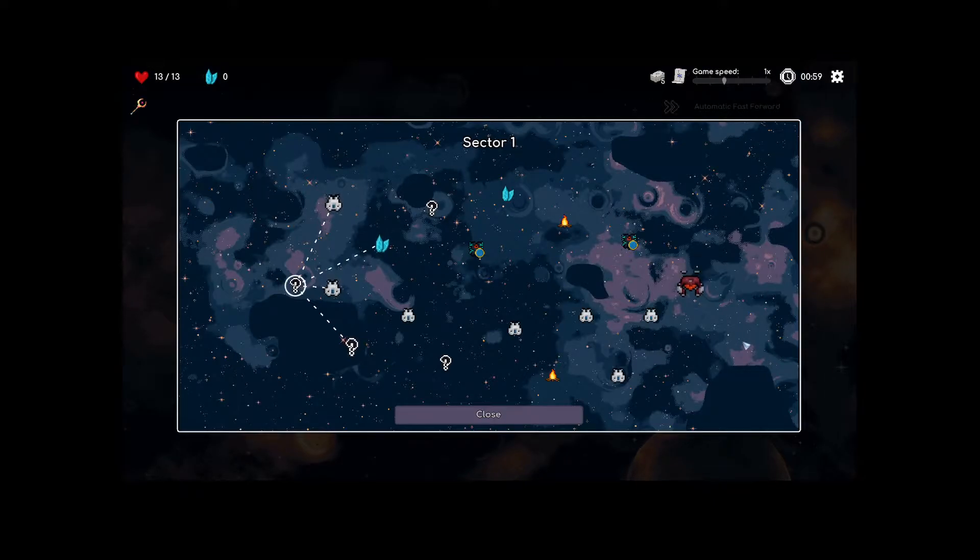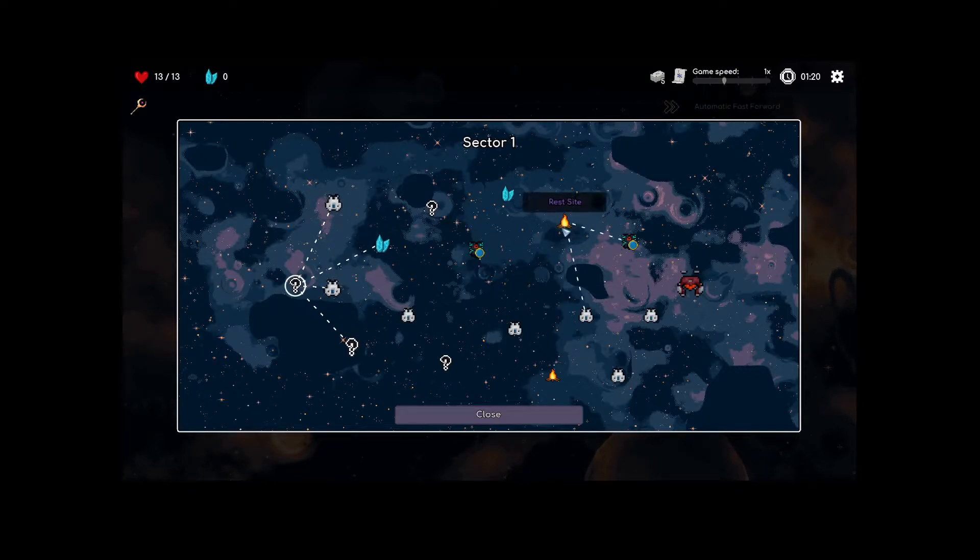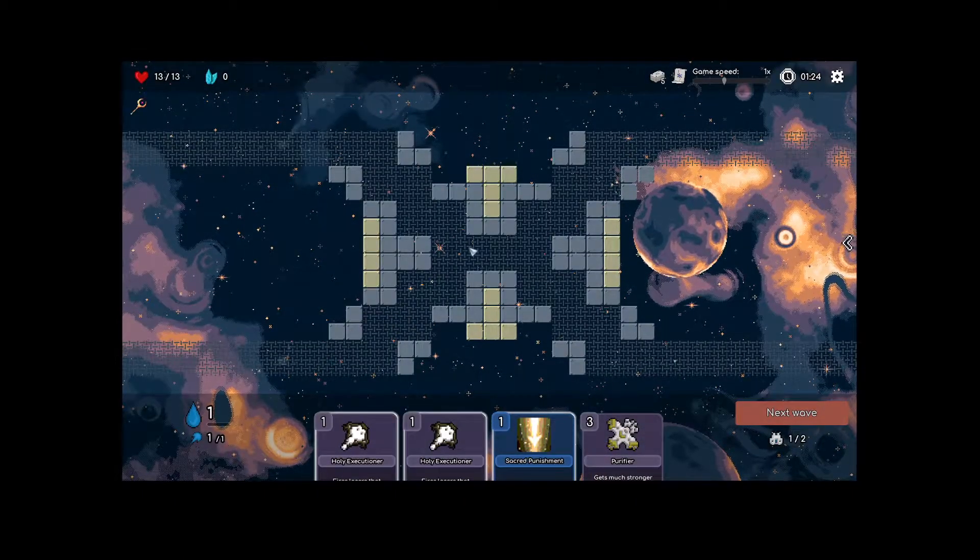Now we have this map — it's a little Slay the Spire-esque but with a lot more going on, and the nodes let you jump around all over the place. The main thing is we want to hit this elite and one of these rest sites, probably this one, so we can hit a second elite. We'll take this combat first, then jump to this combat, this combat, this elite, this rest site, this elite — something along those lines. Let's jump on in.